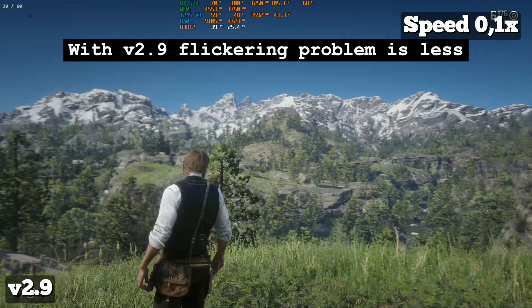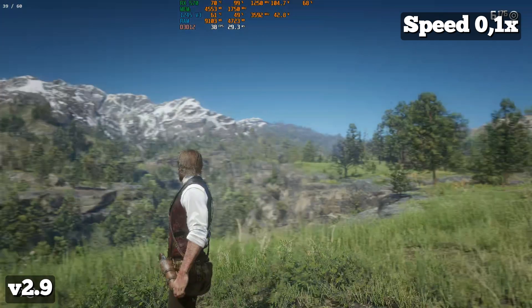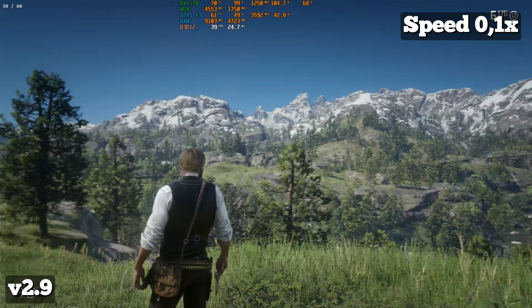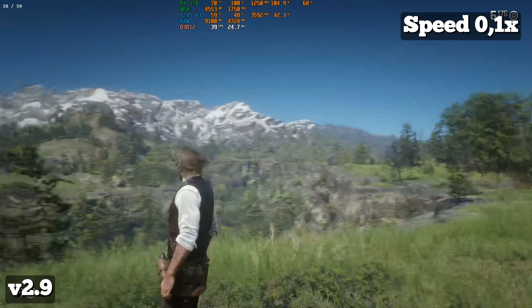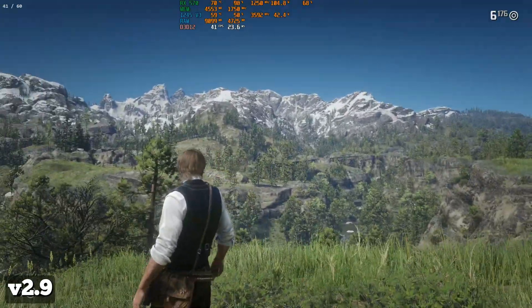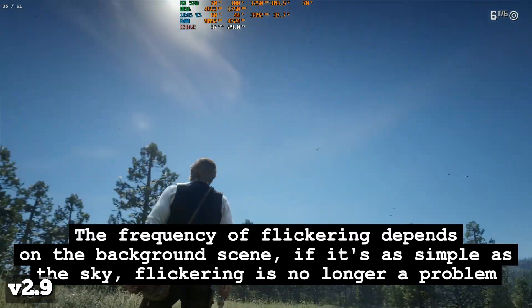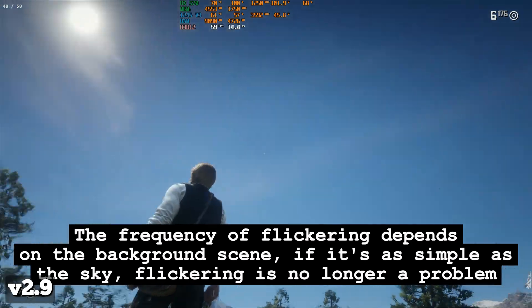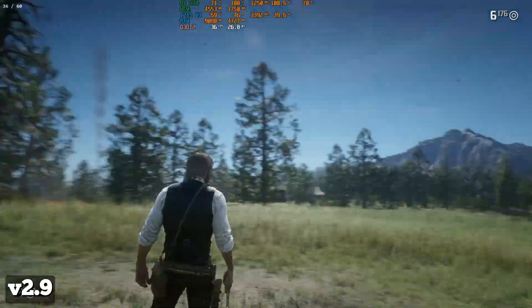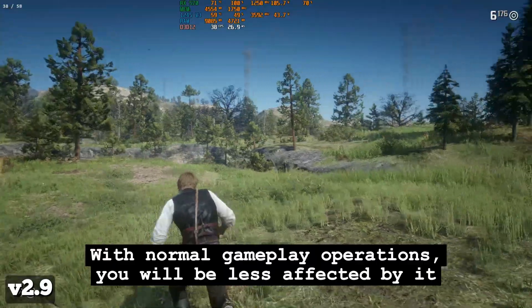With V2.9, the flickering problem is less. The frequency of flickering depends on the background scene. If it's as simple as the sky, flickering is no longer a problem. With normal gameplay operations, you will be less affected by it.